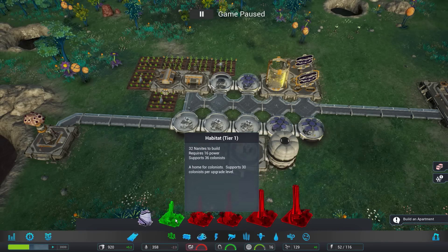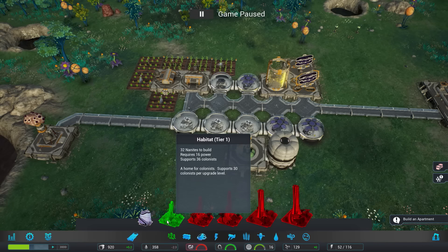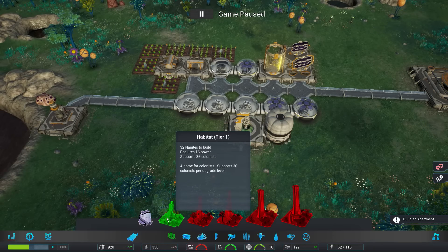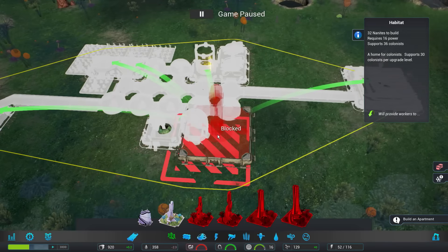We have a habitat and an apartment option. An apartment costs 16 nanites, requires 8 power, and supports 16 colonists. The habitat requires a lot more power but supports 36 colonists. You know what? Let's get a little bit fancy and go with the giant habitat. Why not? If it bites me later, well, so be it.